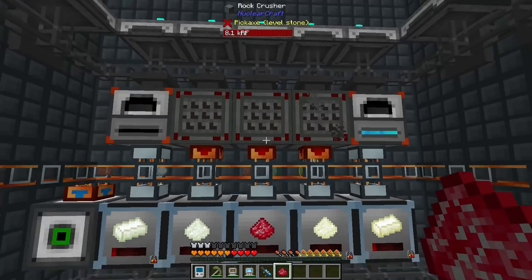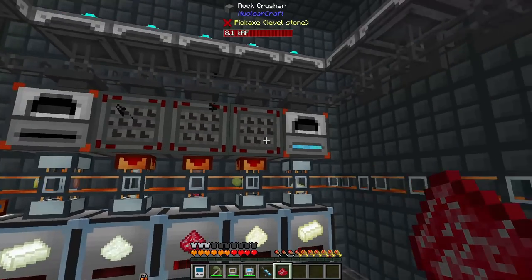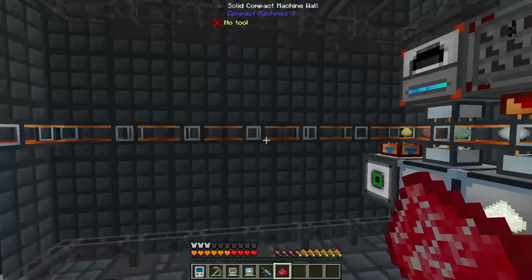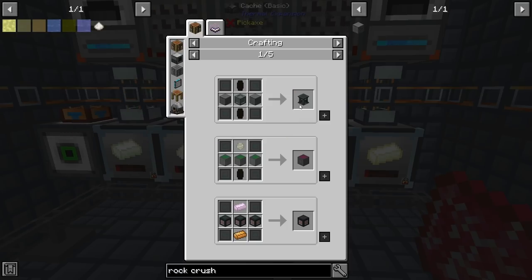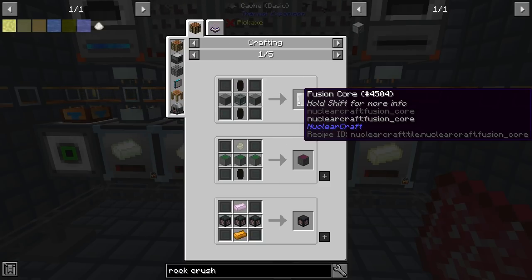I've added a couple of redstone furnaces to cook the corresponding dust into ingot form, keeping a thousand in the system like everything else. The real main reason we needed these rock crushers and igneous extruders is crushed rhodochrosite, which is used to make crystal binder, which is used to make elite plating, which is used to make the fusion core — so we can get a fusion reactor, which we need to create glowstone to progress further in the questline.